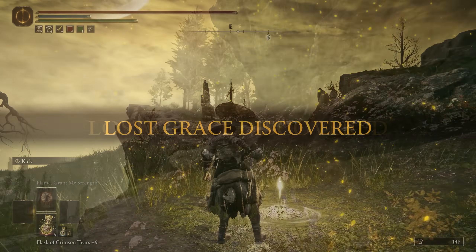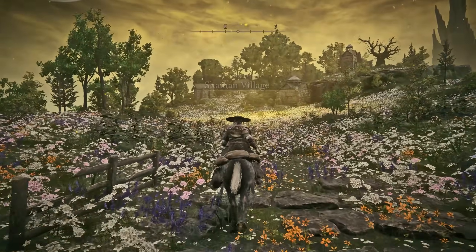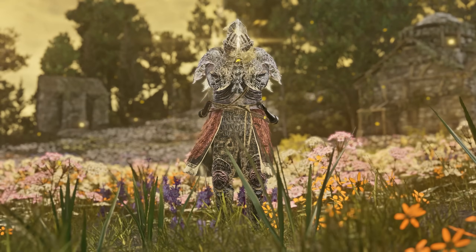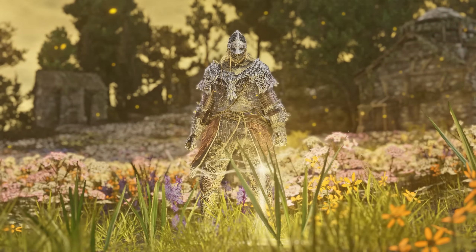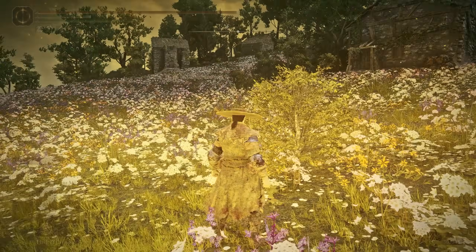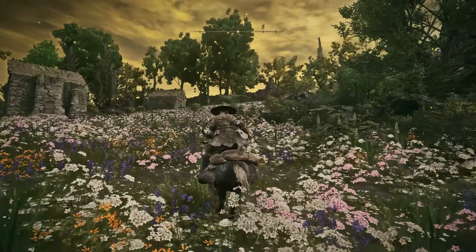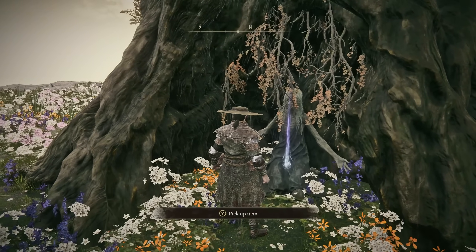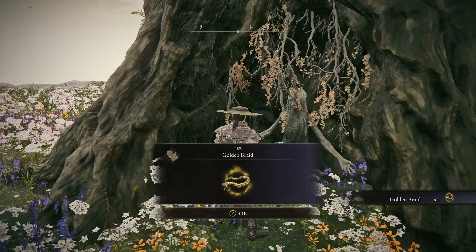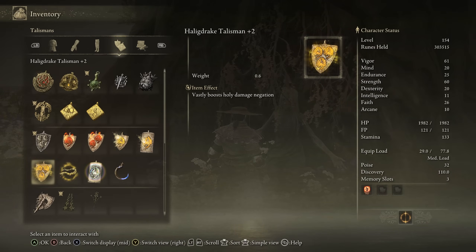But if you take the right path up the hill, you'll find a beautiful shaman village gleaming with golden flowers. At the center, you can find an incantation called Minor Erd Tree, which — if you remember — is an incantation Melina can use if you summon her for the Morgott boss fight. Its description mentions that Merica bathed the village of her home in gold, knowing full well that there was no one to heal, potentially insinuating that this area of the Hinterland is Merica's homeland within the shadow realm. If you continue up this hill, you'll find a dead tree and what looks to be the body of Merica herself. The item you can find here is the Golden Braid, which boosts holy damage negation by the utmost — for the last boss of the DLC, this is a must-have in my opinion.